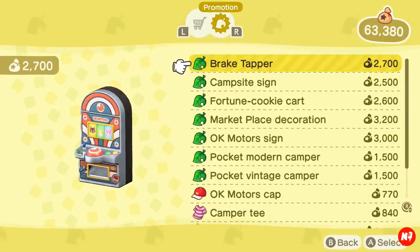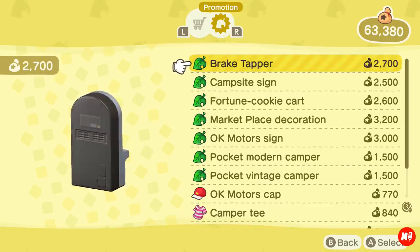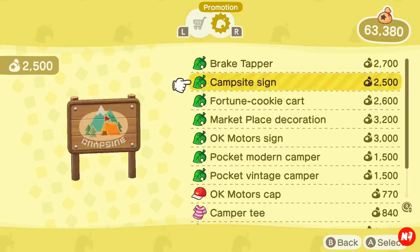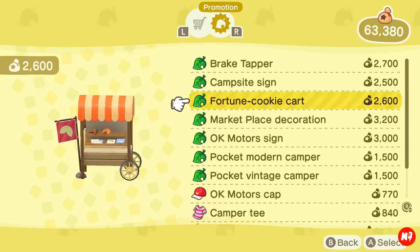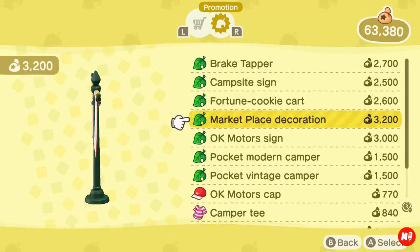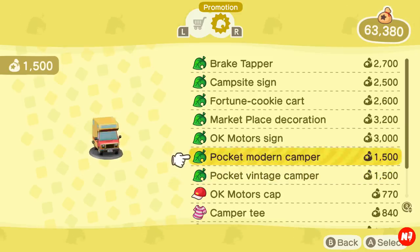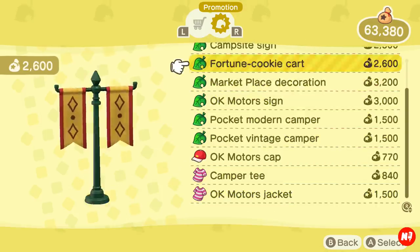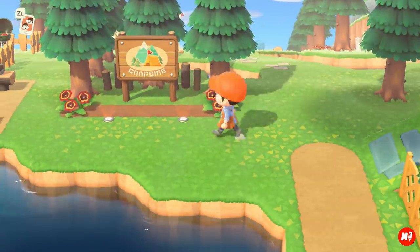There'll be a new tab under Special Goods — hit R at the top and there will be new promotional items. You do have to spend bells on them and can only order up to five a day. Look at this brake tapper, it's like an arcade game; your campsite sign, probably my favorite; a fortune cookie cart; marketplace decorations; some models; and a few clothing options. I really think this is a hidden gem, and they're free.